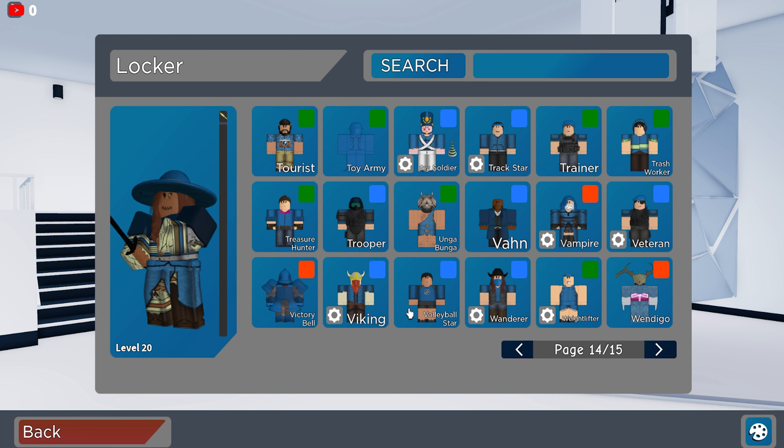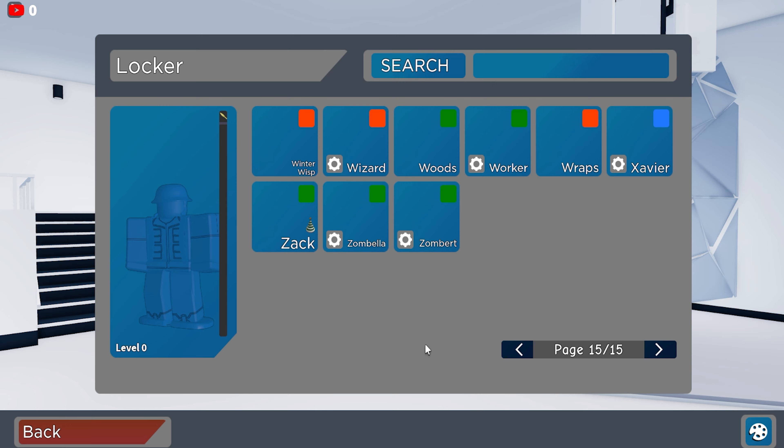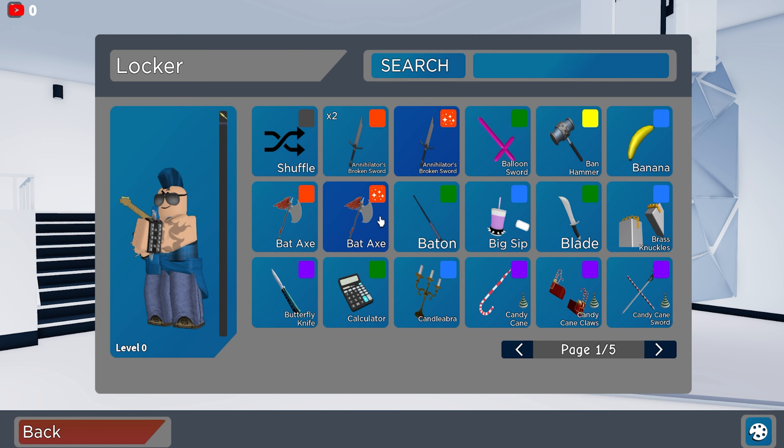Page fourteen — not too many in there. I like the Toy Soldier, that's not that bad. And page fifteen we do have Zack, Zombella, Zombert. Overall really good — not a bad character collection. Off to the melee — I'm probably going to rush this one.